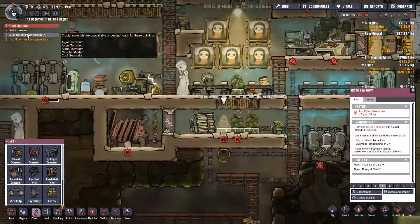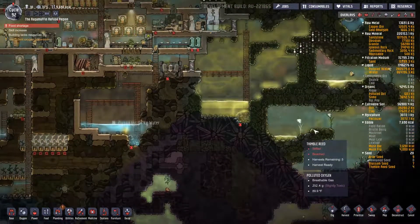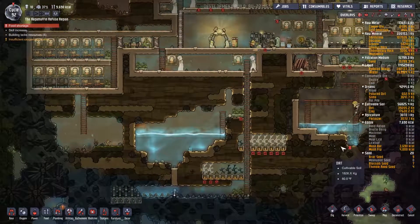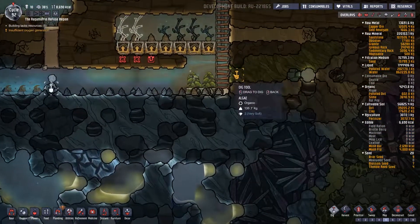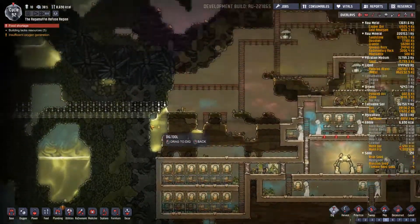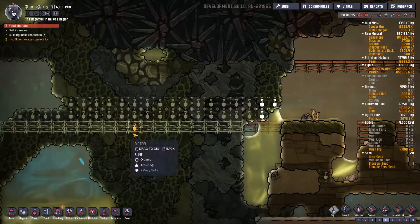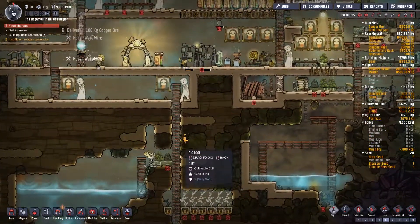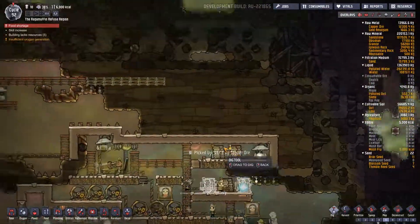Why do five buildings lack resources? Algae terrariums lack resources — are we out of algae? That's kind of ridiculous. Yeah, out of algae. Well then, I guess we need to harvest some algae. That's actually not too hard — there's algae all over the place in this world, we just need to dig it up. There's algae over here, this is all algae — let's just get all that open.